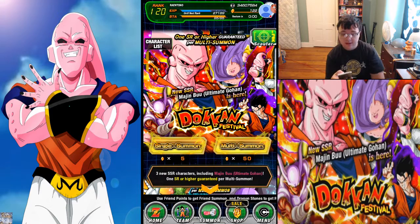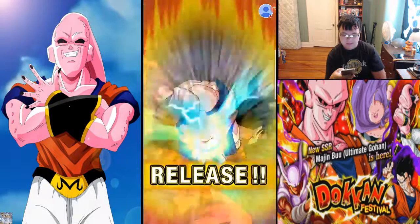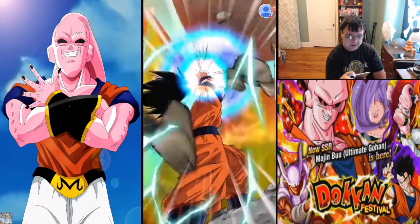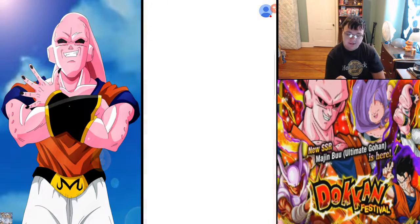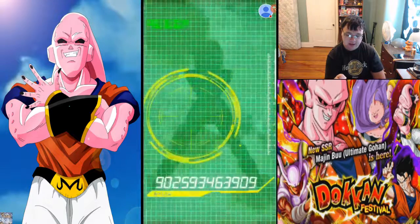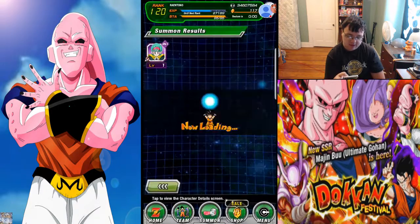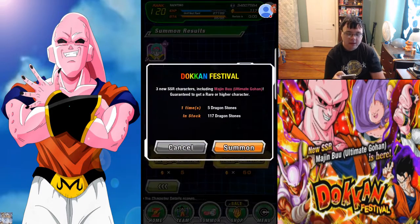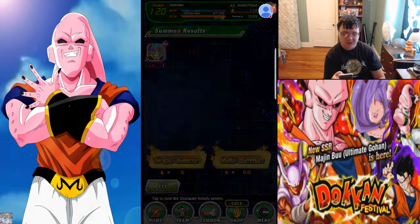Come on, we need a Majin Buu Ultimate Gohan — we want him. One pod. Hasn't been my best luck and not Super Saiyan. Can we get a Bye Guys? No, we cannot. We just get a Bulma. Get the same Bulma constantly — if she was any good, she'd be Super Attack 10 by now. It would have been great, but she's not.